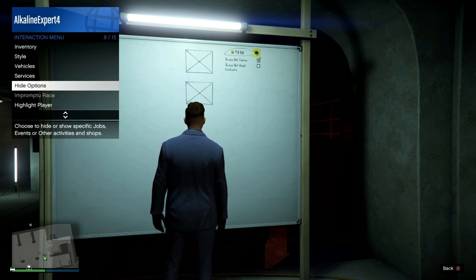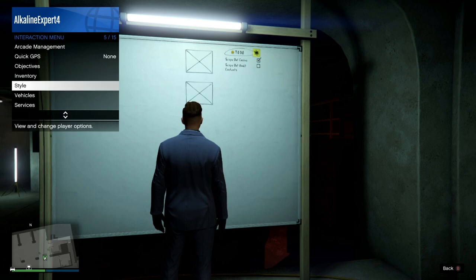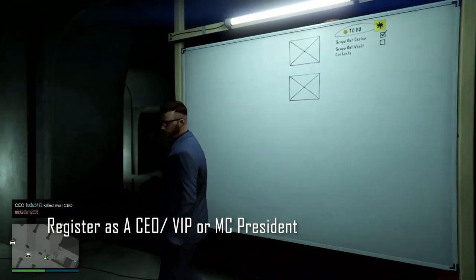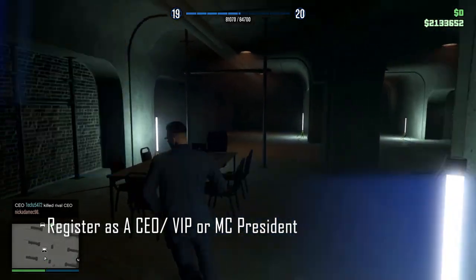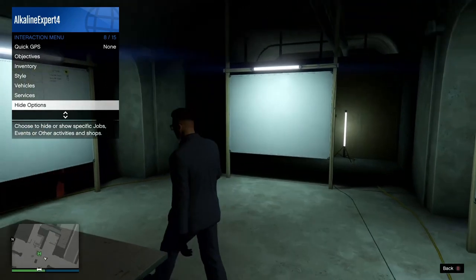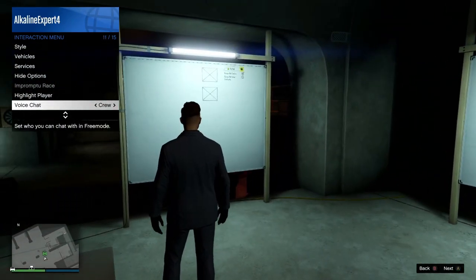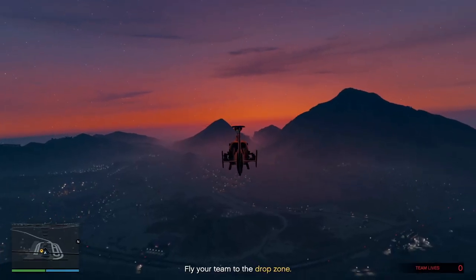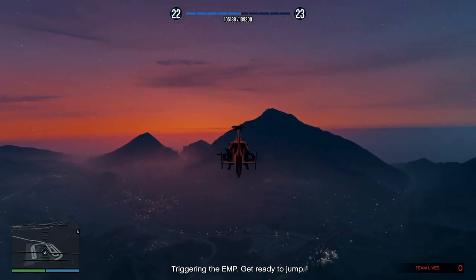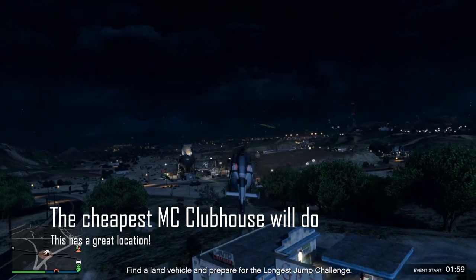Now that you own the arcade, it is time to do the casino heist. I recommend you register as a VIP to do the preps — for this you will need to have $50k in your bank account, but you won't lose it when you register. Or you can buy the cheapest MC clubhouse at Maze Bank Foreclosures for around $200k. You will have to buy it for later steps anyway, so if you have the money you can buy it now. However, VIP works just fine for now.